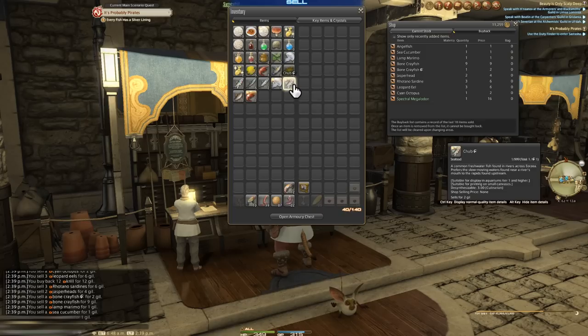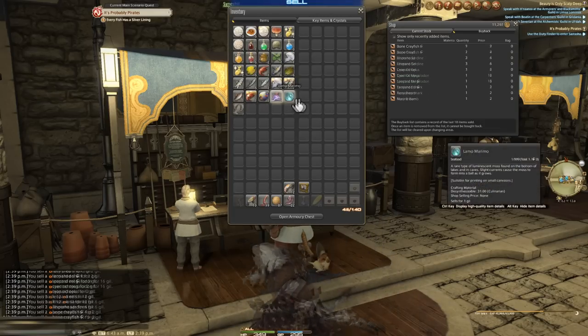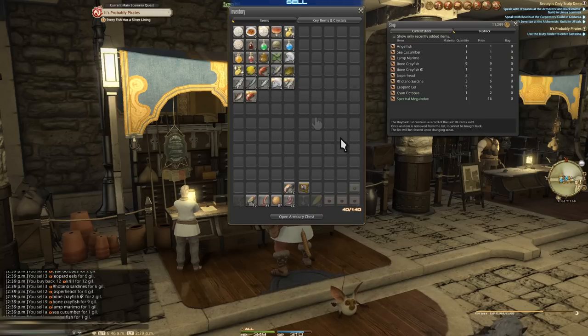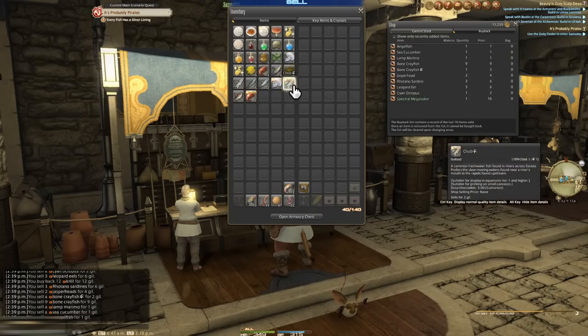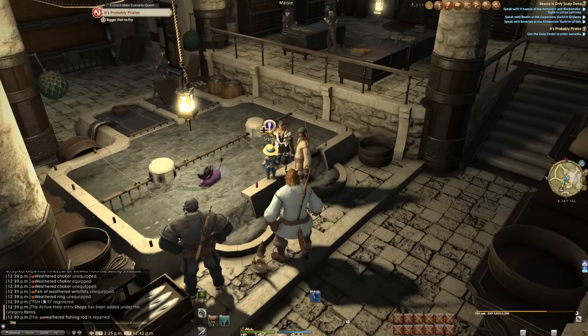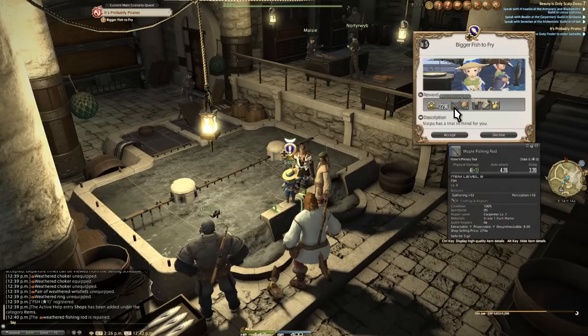Since you can't sell to players as a free trial player, if you can't use the fish nobody can, and it's a waste of your inventory space, which for as big as it is is very limited on free trial. At best, you'll want to look into leveling culinarian early on just to get those fish out of your inventory, and throw away all the rest. But again, if you're putting any focus on fisher, go check out leves before tossing out any fish. Let's backtrack a bit to the guild.